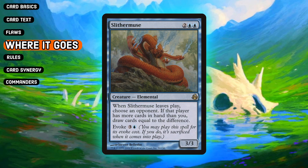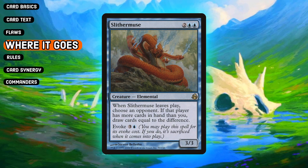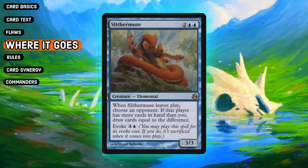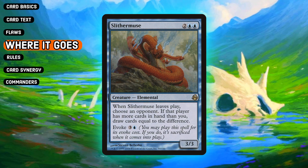Being able to blink this card counts as it leaving, and a majority of blink spells are instant speed, so being able to blink in response to someone drawing a large amount of cards is fantastic. It also allows us to spam our hand out on board and then just blink this thing, fill our hand back up, spam it out, blink this thing.